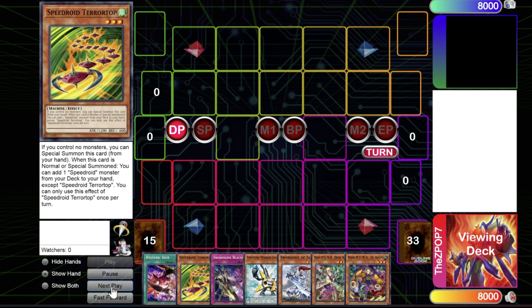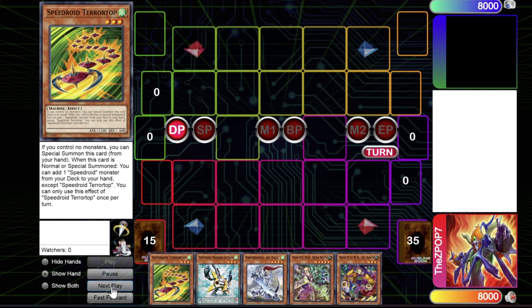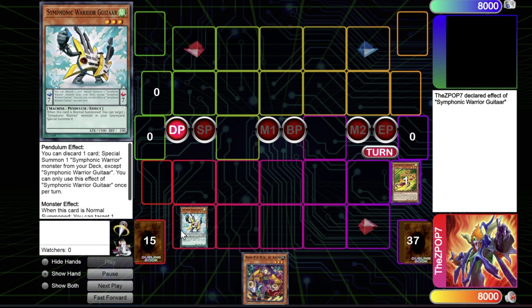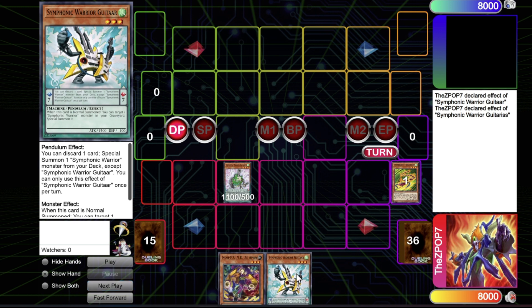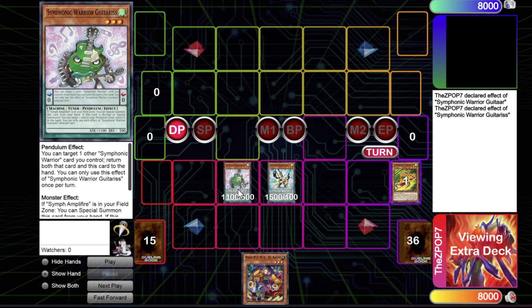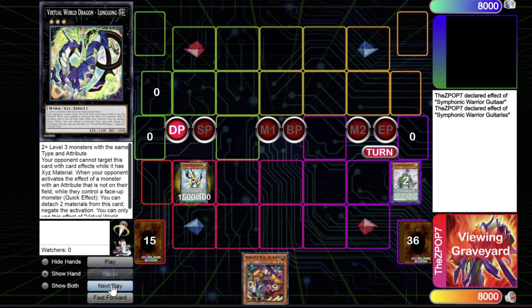The last piece is the three-axis approach — different level threes and ways to abuse that in the deck. The Symphonic Warriors are a new rank three engine. Not necessarily how they're meant to be used, but they have amazing options here, are very cheap, and only cost four main deck slots. You discard a card with Symphonic Warrior to special summon another Symphonic — specifically Guitarist — which lets you add the Pendulum Guitar back to hand. Normal summon it and you're good to go. You have both a tuner and non-tuner, so the Halk line is available, and the most obvious play is a Virtual World rank three.